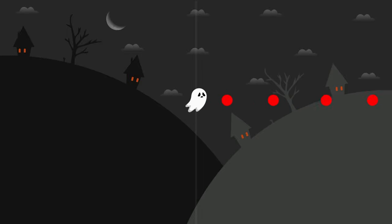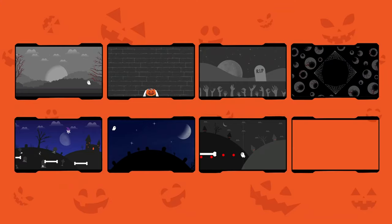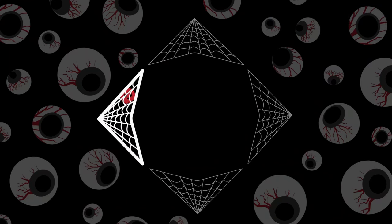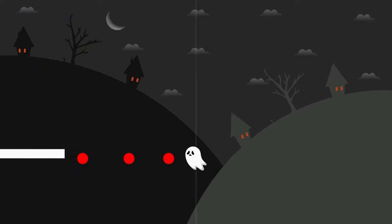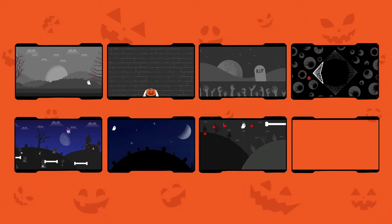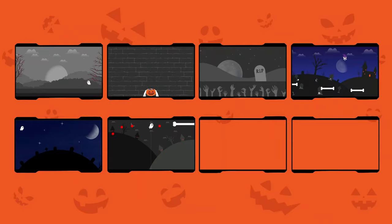Trophy wise, it's really just do your best and keep your fingers crossed for some luck to help out. The only trophies you really have to think about are playing until you've reached three times speed, which will probably happen while you're going for the other main trophy to watch for: completing 12 games in a row without losing.